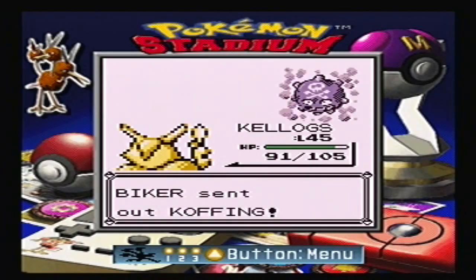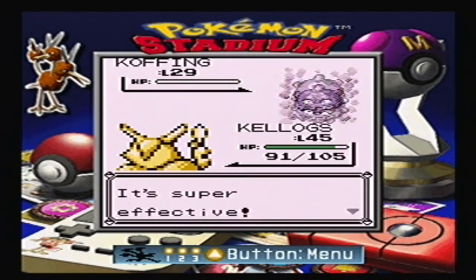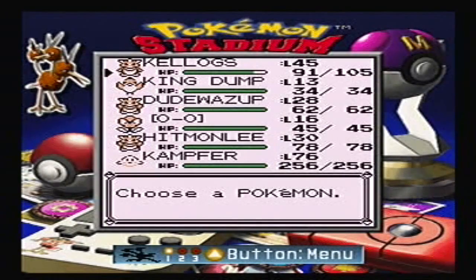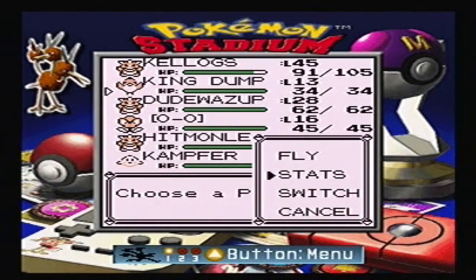Next, we just gotta battle this trainer. He's got a random generic team. He's taken out, and what do you know — now our pause button works again.